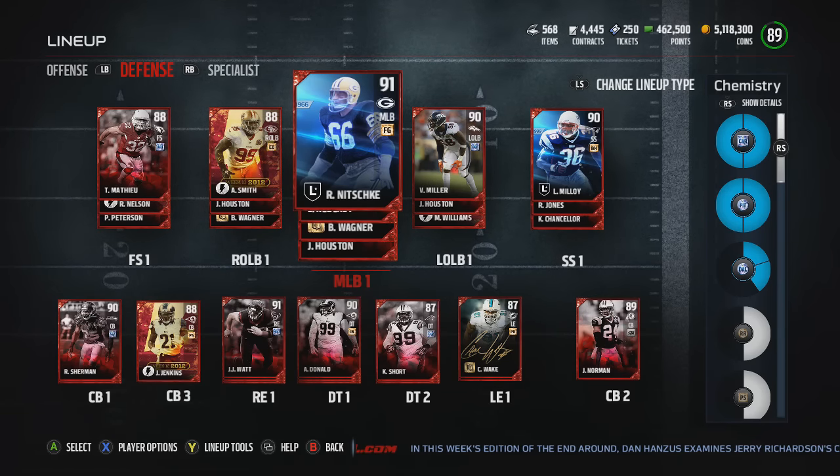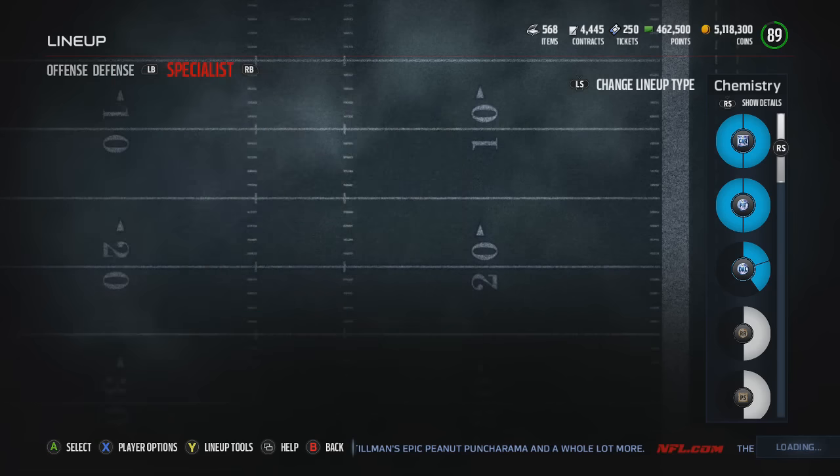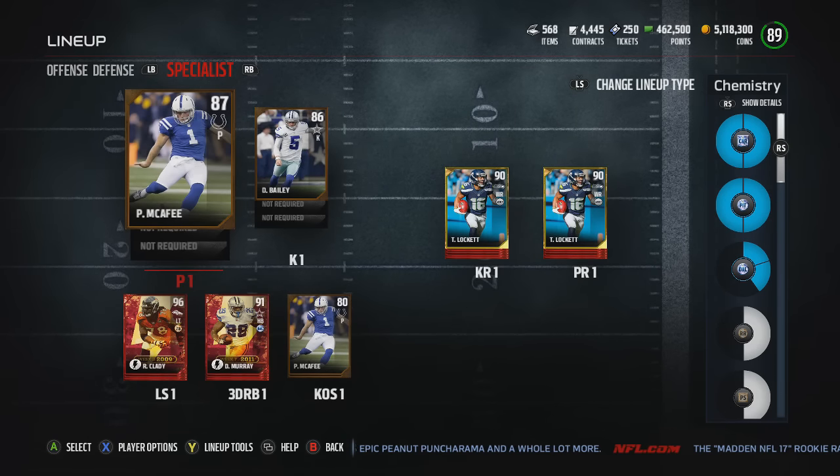If you can fill the pie charts up, you can have numerous chemistry styles activated at the same time, giving blue boosts and stat upgrades to the players. You can have numerous amounts running simultaneously on both offense and defense. As soon as you take the players out of the team, that chemistry style is no longer activated. It's a very interesting concept and I was very excited to see it. The studio gave us a lot of players to show you guys, including legend, flashback, and possibly signature cards.